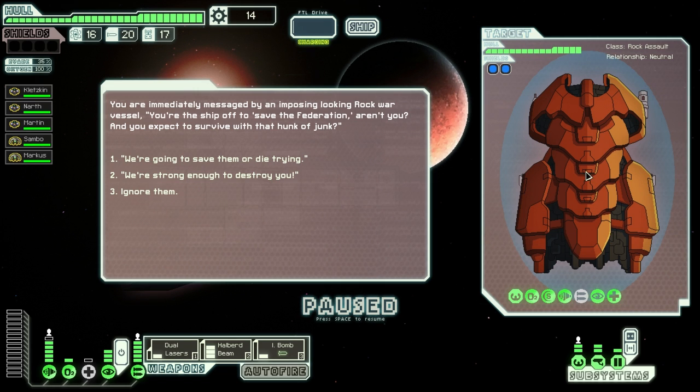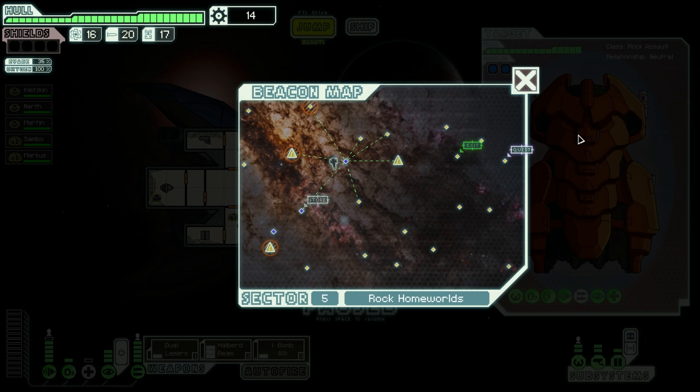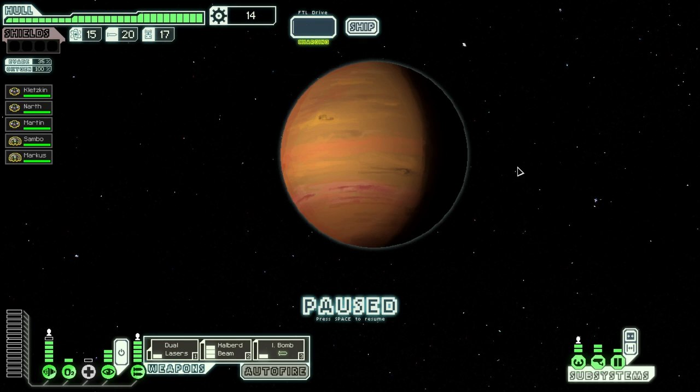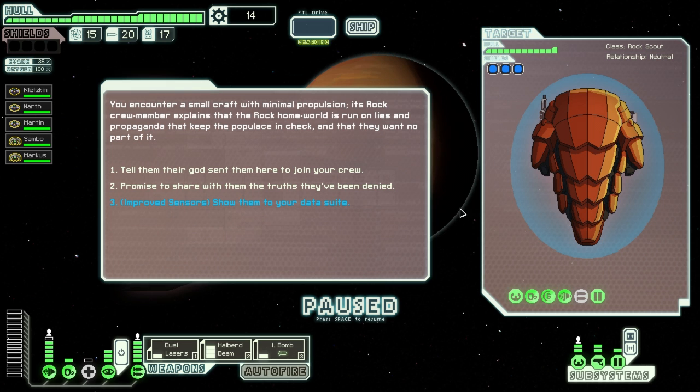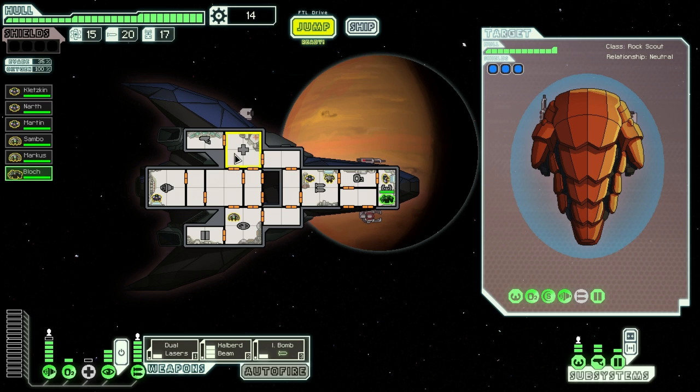Oh, this is the start of the Rock Cruiser Unlocked quest, but I already have the Rock Cruiser unlocked. Here I'm going to fight this dude with the solar flares in the background. Alright, this should be fun. I got a new guy — this guy should be quite nice for when I get boarded.